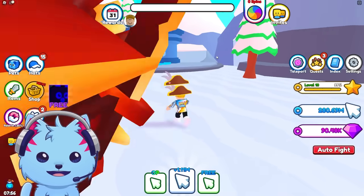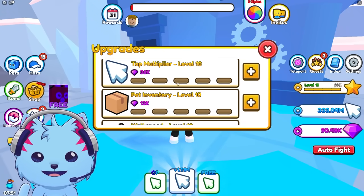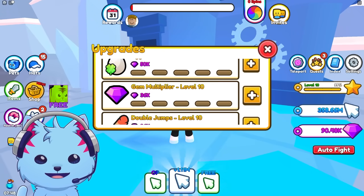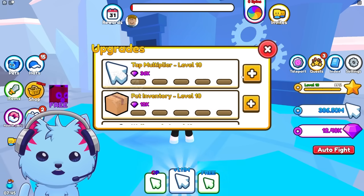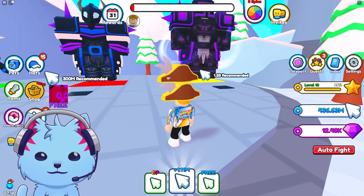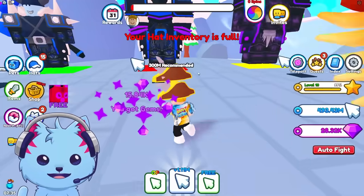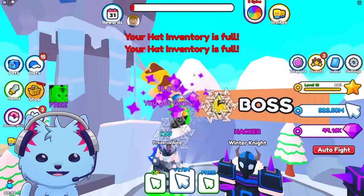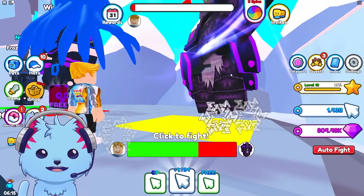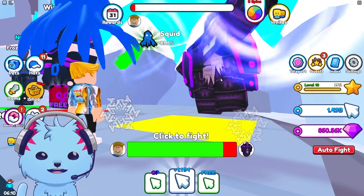Let's go back to the ice zone and see if we can do it. We can get stuff here — gems and clicks. I rebirthed so I'm getting stuff so fast! Let's fight this guy — I get a lot of gems from him. Great!